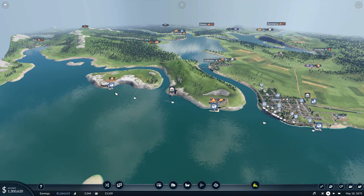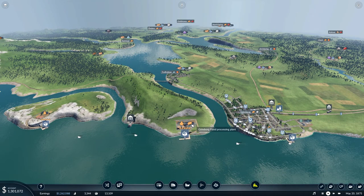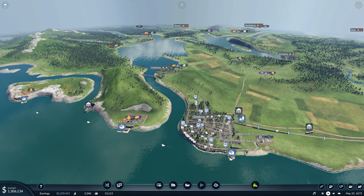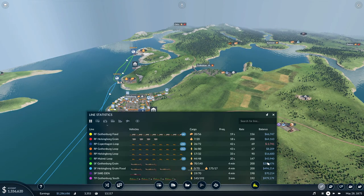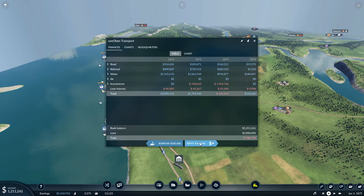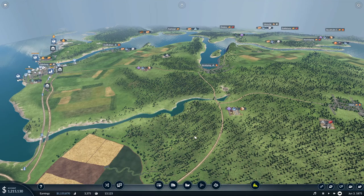We also have grain going to a food processing plant that we are delivering into Gothenburg and we are making cash. It's looking good - we have no loan, well we have two million but I won't repay that because we need some money now when we're gonna expand.